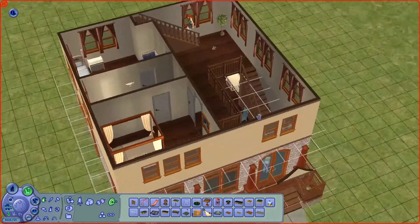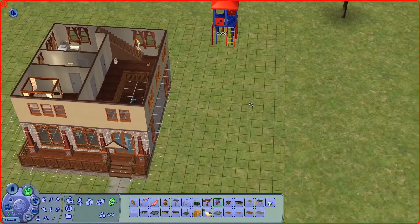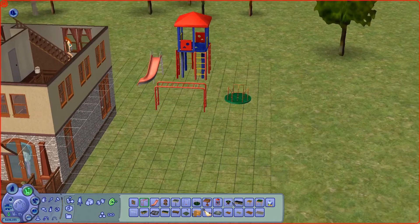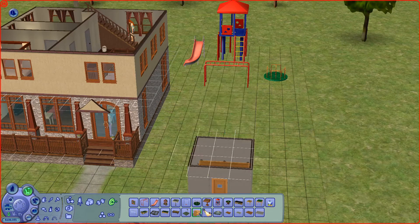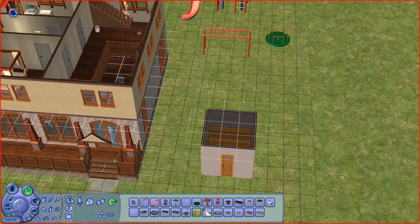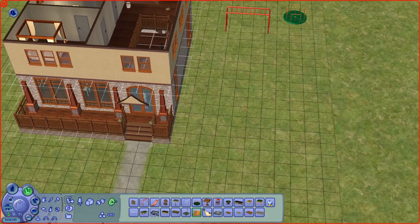I did change this bed to a crib since we are gonna be having a baby — that's gonna be necessary. I was thinking we could put some stuff outside for the kids. After all, we do have almost four kids now so we're definitely gonna need some places for them to play. Let's just place down some toys and things for them to do. Whoa that's huge — what is this? Undo that.